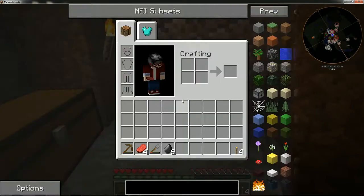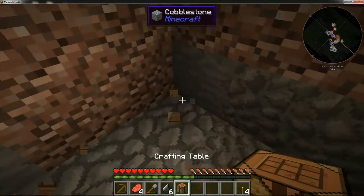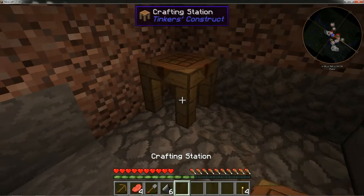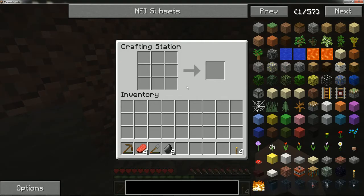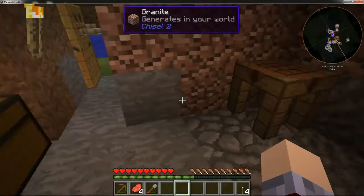Alright guys, I am back. I don't have an axe, I'll just break this by hand I guess — we'll have an axe in a second. So first thing we need to make is the actual crafting station, just like that. That way your stuff stays in the crafting station and doesn't come out. That's a Tinker's Construct thing.